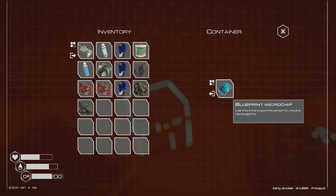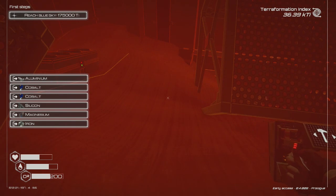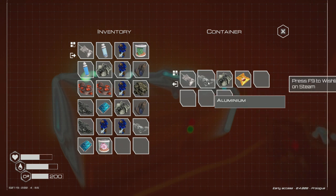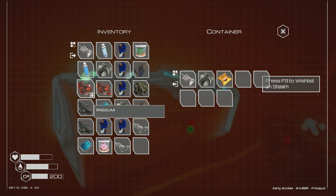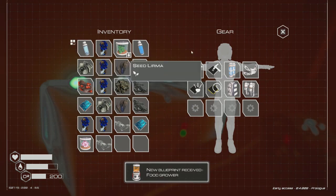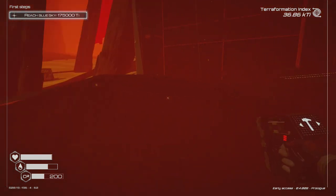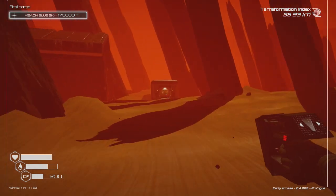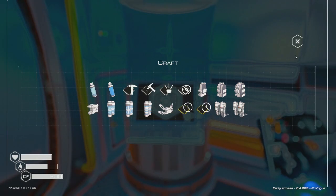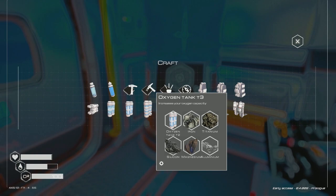Oxygen level three is another thing we were working on. Before doing the compass, we'll build that — titanium, silicon, and aluminum. There's a crate right here with a microchip — another blueprint to unlock — 300 oxygen, wow. More aluminum there too. I'll eat some food so I can pick it up. Now we're going to head back to our new base of operations with everything we need.